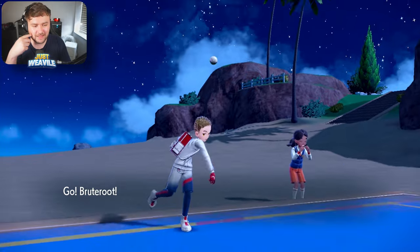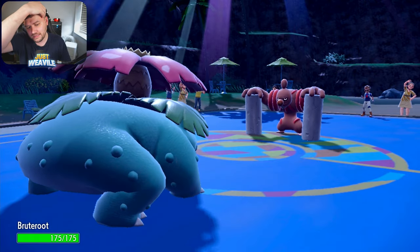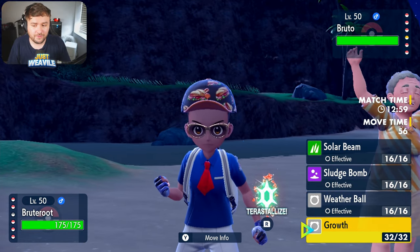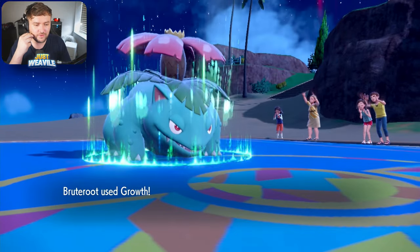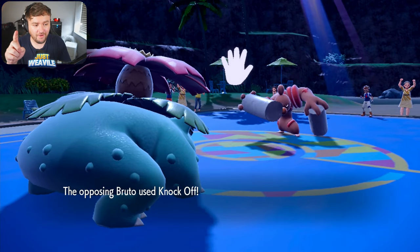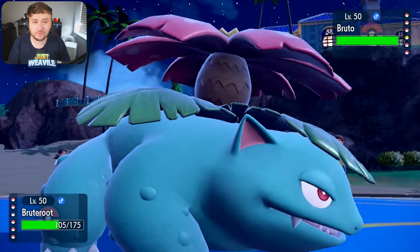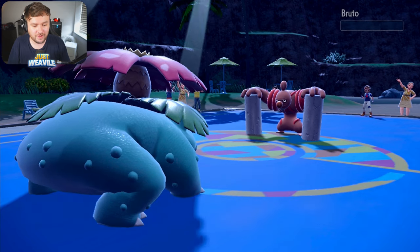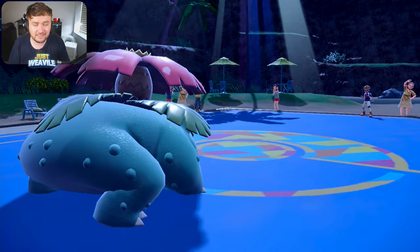We won't go for Solar Beam because they could switch into Pelipper and make it a two-turn attack. They go for a Defog, though — Defog is a good play. What we can do now is, assuming they're going to go Goodra, we could go for Growth. I think I will go for Growth. Growth comes through — they stay in and go for Knock Off, which gets rid of our Life Orb. But now we get a free Sludge Bomb off. Sludge Bomb comes through on the Conkeldurr — it's a clean KO with a critical hit. I don't know whether the crit mattered, but Conkeldurr goes down, which is fantastic. That's one fighting type out of the way.